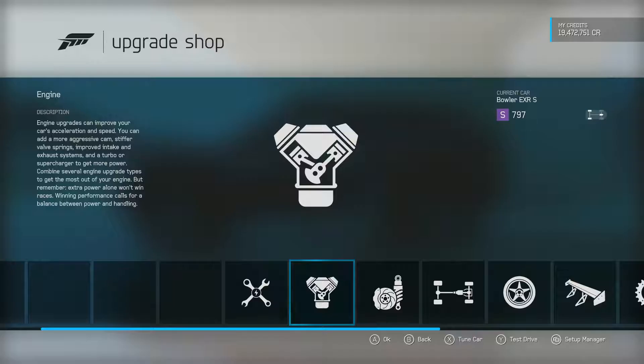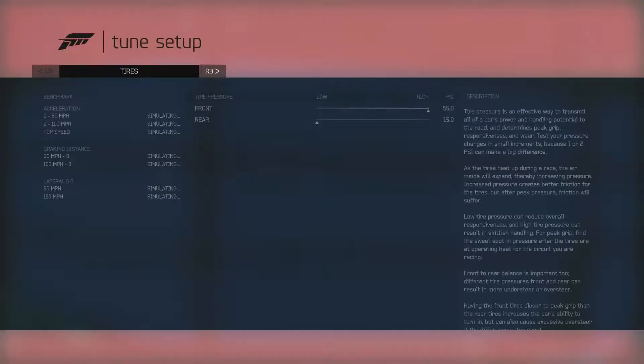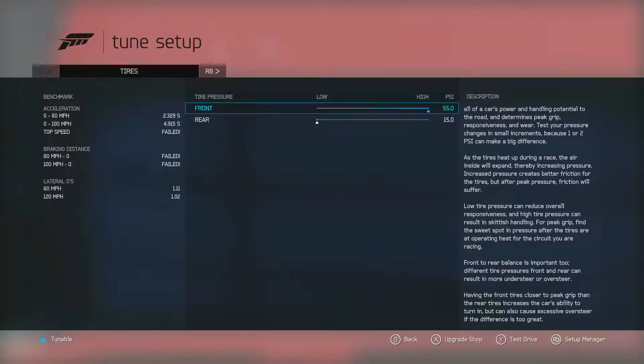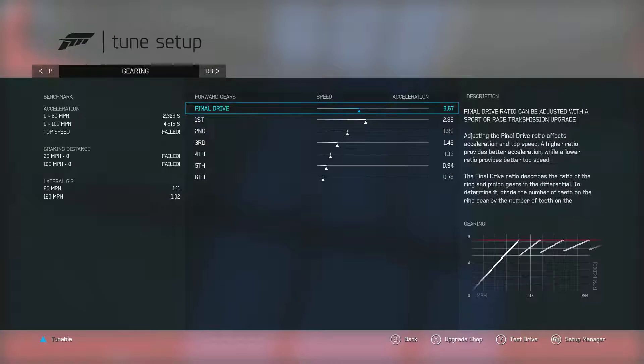Next we're going to go ahead and move on to tuning. A whole bunch of people get super freaked out whenever they talk about tuning because they don't know how to tune. Honestly I'm not the best at tuning either — you basically have to learn on your own. But wheelie builds are so simple, you don't even need any experience tuning. What you want to do is make your front tire pressure as high as possible and your rear tire pressure as low as possible. This is going to make more of your rear tires contact the ground than normal, which is going to give you more traction, and you want as much traction in the rear as possible.